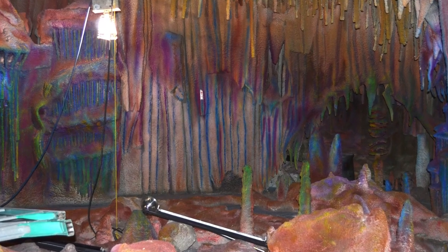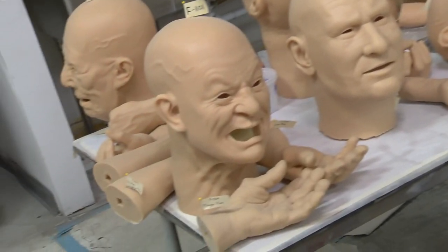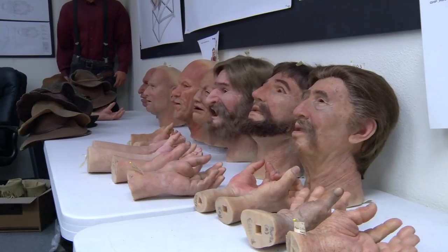This is a typical mask like the ones we're creating for the mine ride attraction. This is made out of a proprietary silicone formulation to ensure realism in the face. Each one of the hairs and the eyebrows, the mustache and the beard are punched in one by one, same with the hairline. That way, when the wig meets the front of the face, it looks like a natural progression between hair and skin.